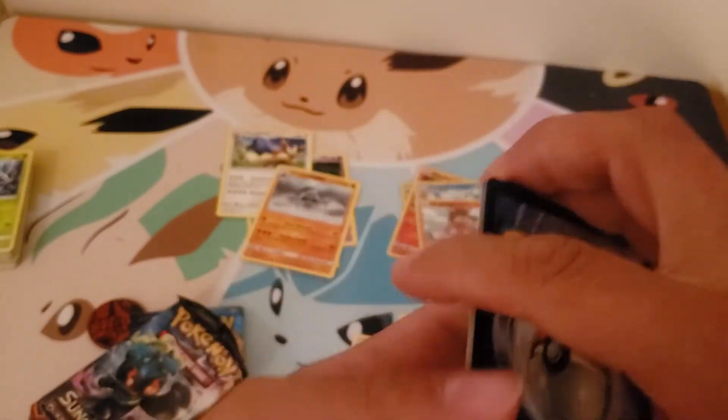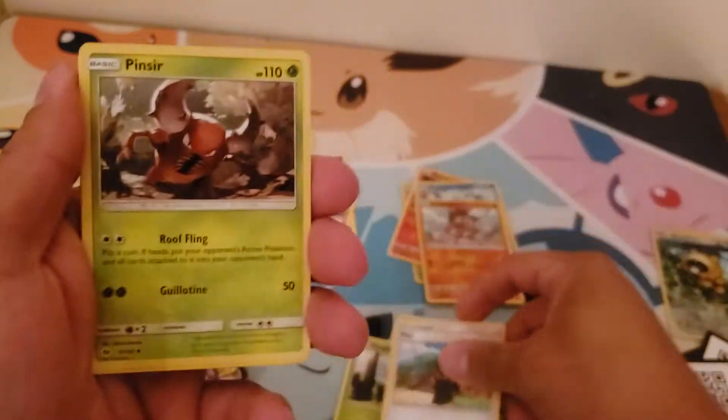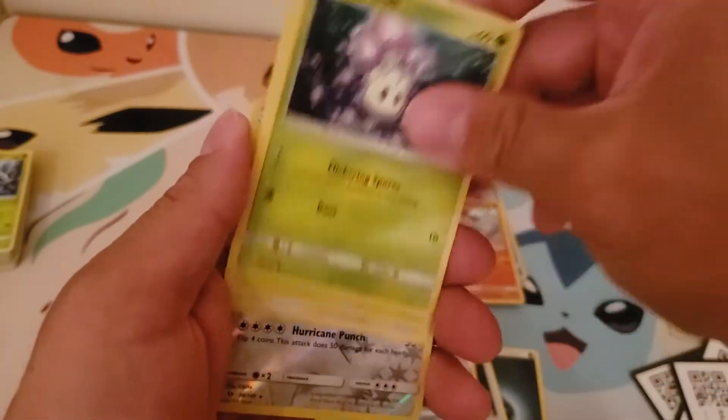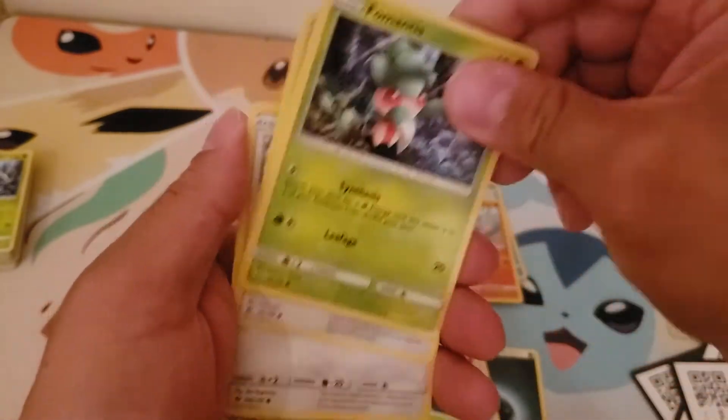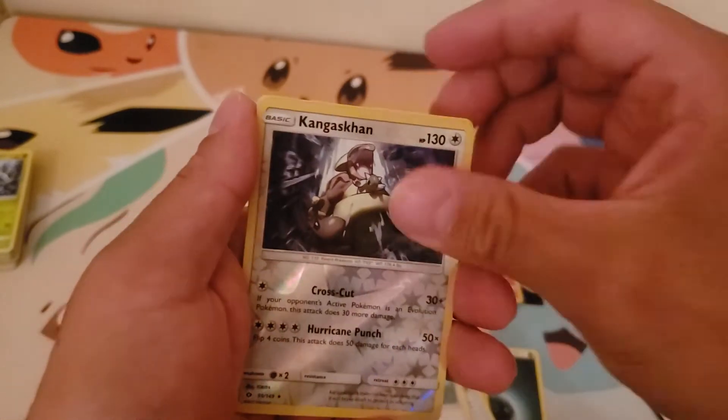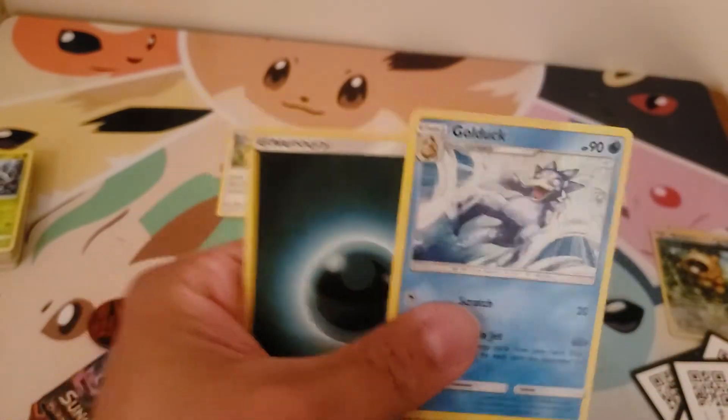What's this — three? No, I think this one was four. Holo: Clefairy, Red Candy, Staryu, Marill, Farfetch'd, Mankey, Spearow, Kangaskhan, Scone, and a Golduck. And it was four.